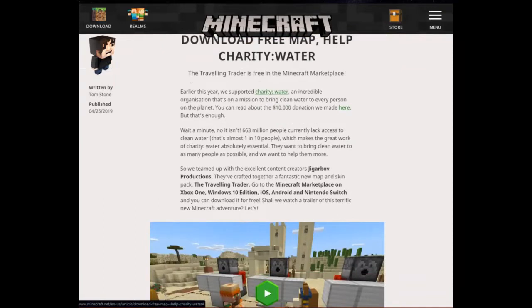So we teamed up with excellent content creators - Jigger Wolf Productions - who crafted a fantastic new map and skin pack called The Traveling Trader. Go to Minecraft Marketplace on Xbox One, Windows 10, iOS, Android, and Nintendo Switch and you can download it for free. Shall we watch a trailer of this terrific new Minecraft adventure?